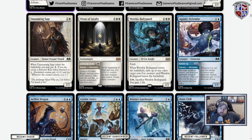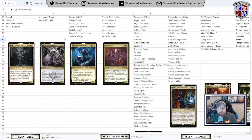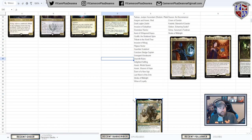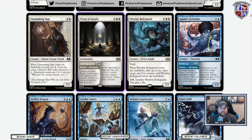We have this cycle of Virtue cards — there's one for each color. They all have an adventure ability and then they are an enchantment. For the white one, for two you can create a knight token with vigilance. At the beginning of your end step, put a +1/+1 counter on each creature you control and untap those creatures. The idea is you can pump your team and give them kind of pseudo-vigilance since you get to untap them.